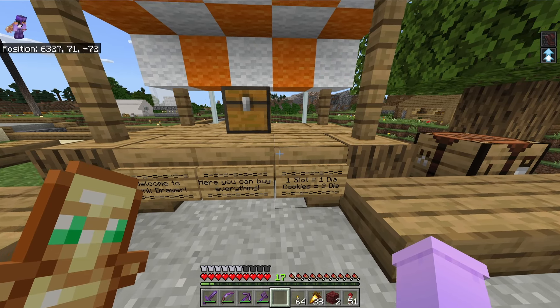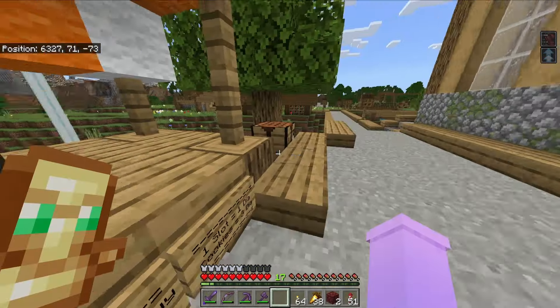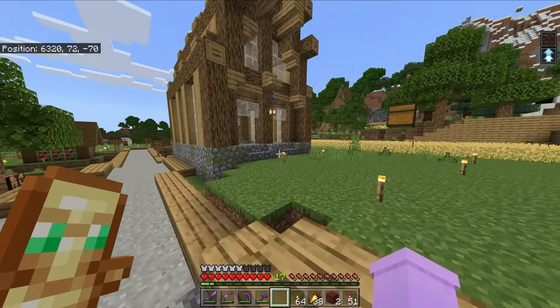One slot is one diamond and cookies are three diamonds - that's like one shulker box for one diamond, a pretty good deal. As we get this way you're going to notice the frames dropping.